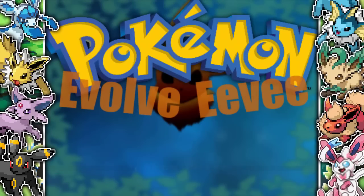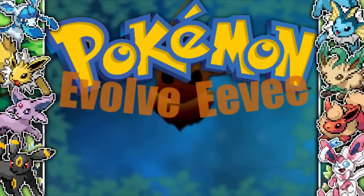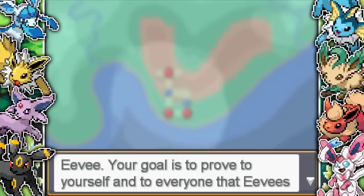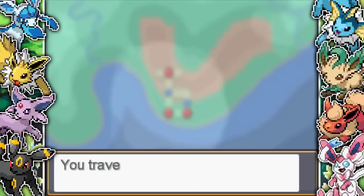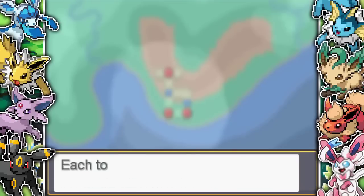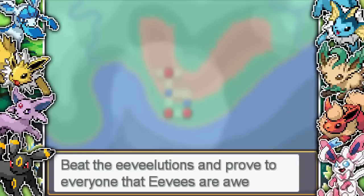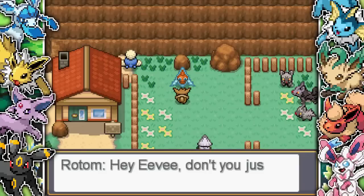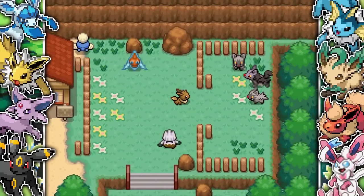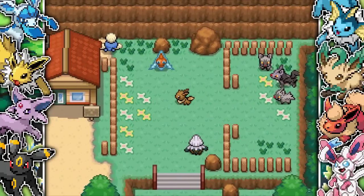Hey guys and welcome to a brand new video here on the channel. Today we are playing Pokemon Evolve Eevee, the game where you play as an Eevee and a Rotom. In this ROM hack you basically have to go around the Messian region and defeat Vaporeon, Jolteon and Flareon to prove that you are as tough or tougher than the Eeveelutions. You start off in a daycare with your pal Rotom, and there's a very horrible Mightyena in the top right corner with his goons, the Poochyena.